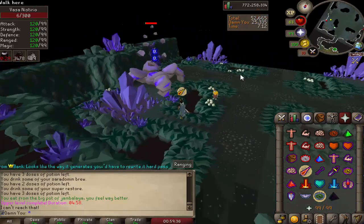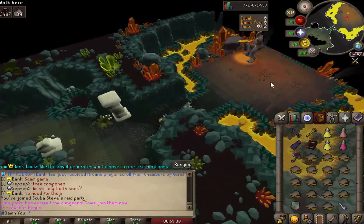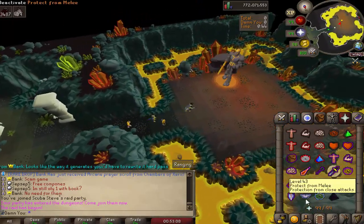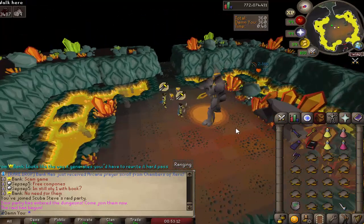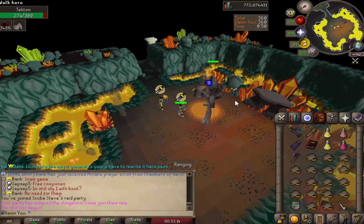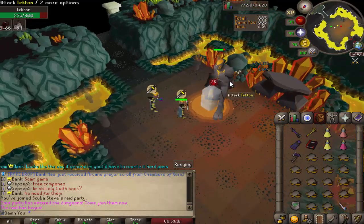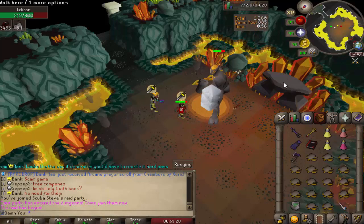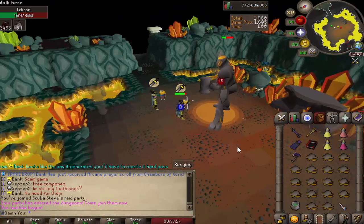Here we have Tecton. Tecton is kind of simple but a little weird and wonky. You're just going to want to pray melee and kill him normally. At some point he will go back to the giant anvil and there will be flames you need to dodge, but you can often burst him down before that happens.